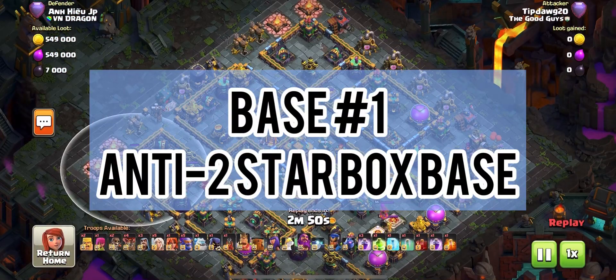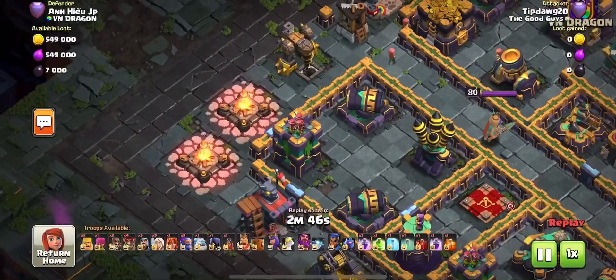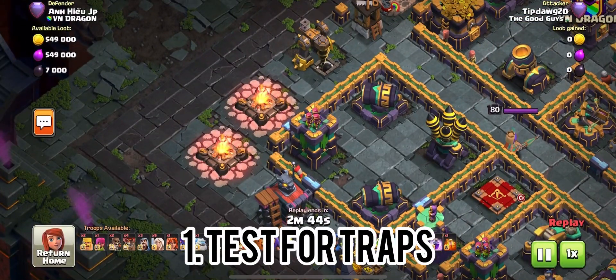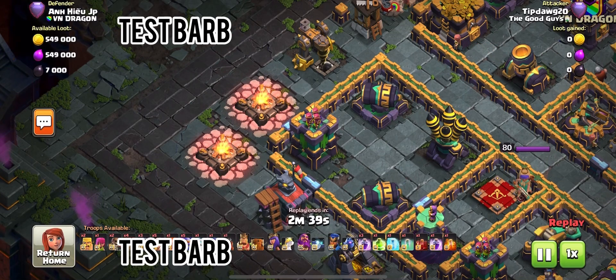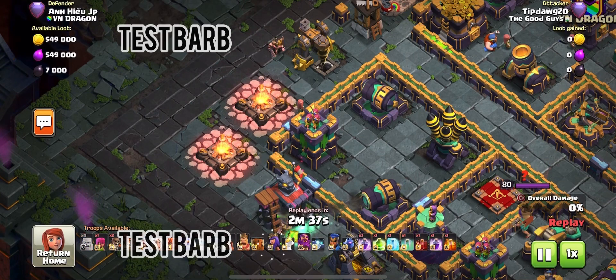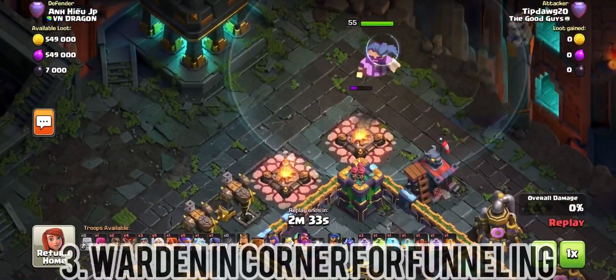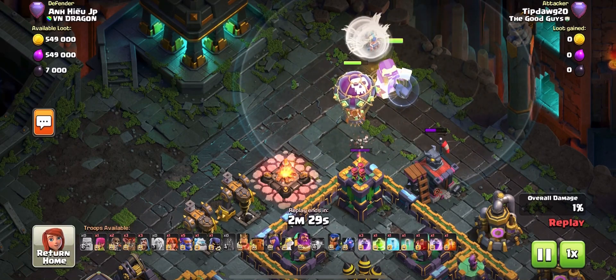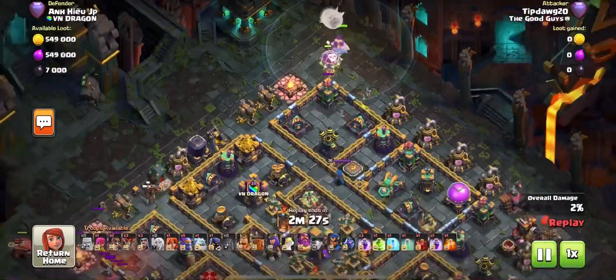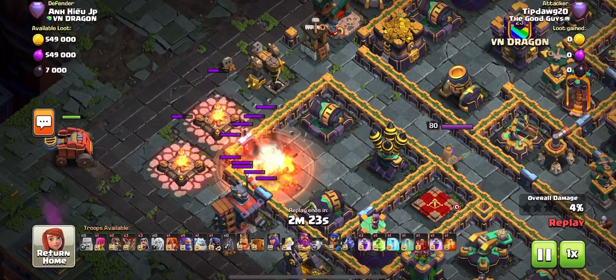I have been having so much fun in Legends League and I've been using Super Bowlers pretty much for all of my attacks. This is not going to be an Itzu level guide video, nor a Lexnos level or a Clash with Eric level video. This is just a normal guy who really enjoys Legends League and typically gets 2, 3, sometimes 4, 3 stars a day. Sometimes in the beginning of Legends League I'll get 5 or 6 triples, but those are typically on lower level bases.